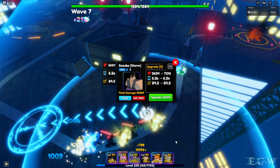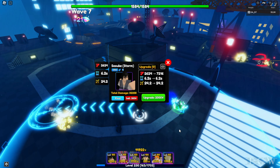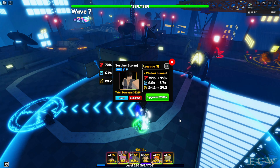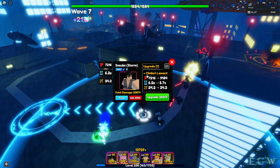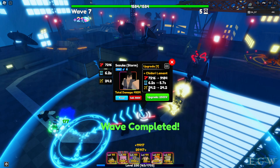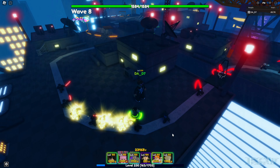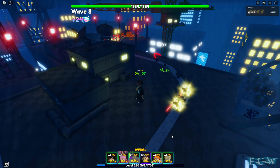Suzuki Storm deploys at 2,624 damage every 6.2 seconds with a 24.2 range — not bad. He's taking these guys out pretty well. Upgrade one costs 2,000, bringing us to 7,216 damage at 6.2 seconds and 24.2 range. At upgrade two he gets a special attack — Chitadori Lament — bringing us to 9,184 damage, SPA drops to 5.7 seconds, and range stays at 24.2. That's 2,500. He's doing some type of lightning smash attack, taking out multiple units.